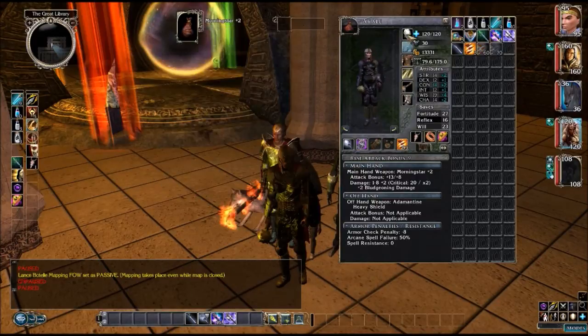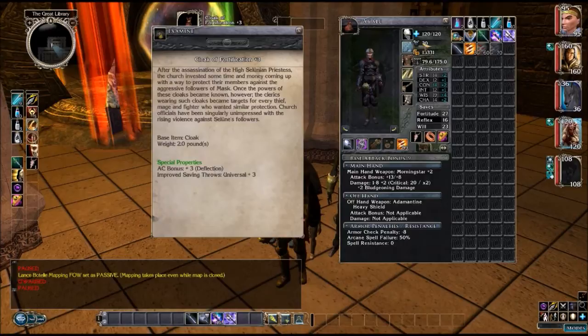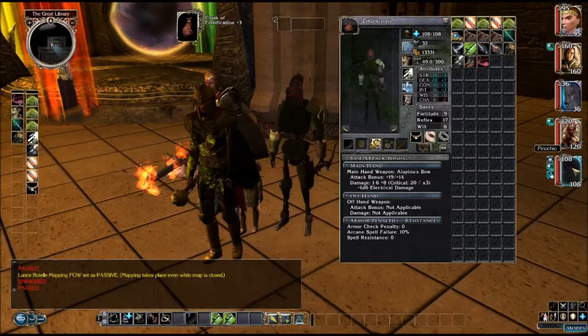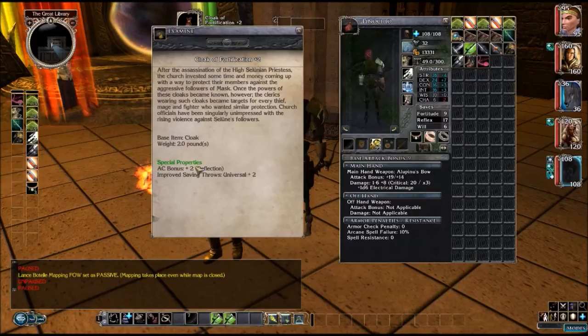I don't know where that deflection is coming from because she didn't have any spells activated. Oh, there it is — she has deflection in the cloak, and I'd rather her have that because it gives her a lot of save bumps. He is still rocking the Ring of Protection. His Ring of Fortification — the deflection is useless but the universal saves is not, so I'm happy with that choice.